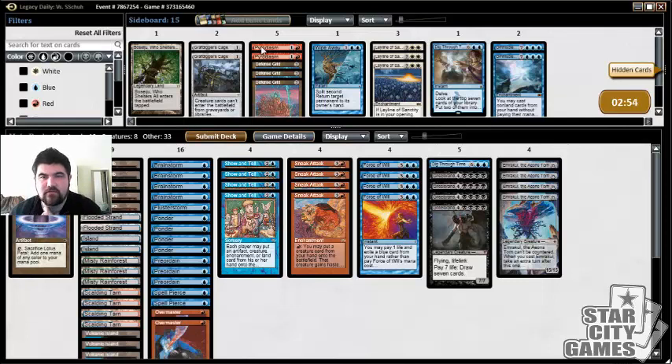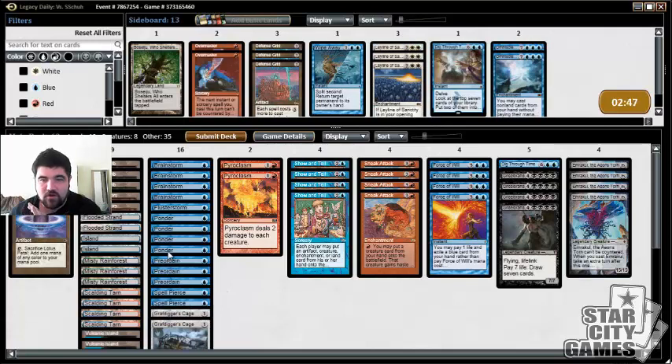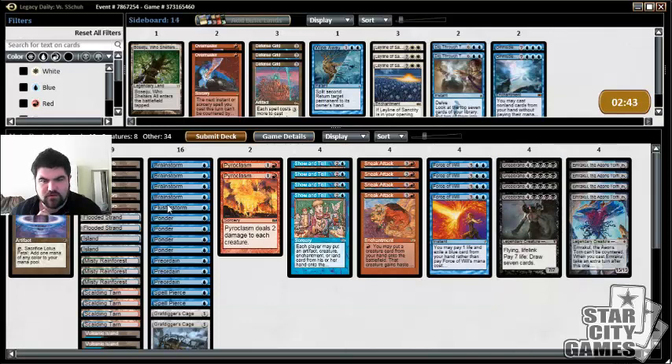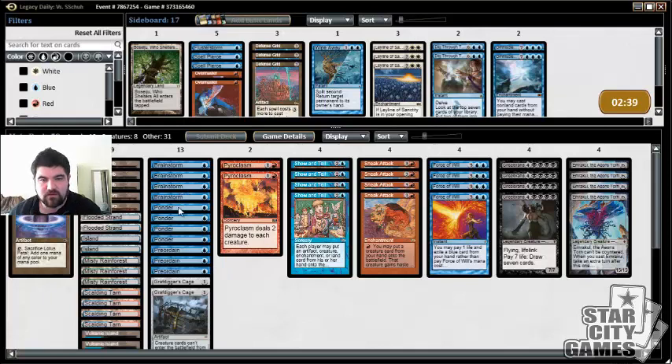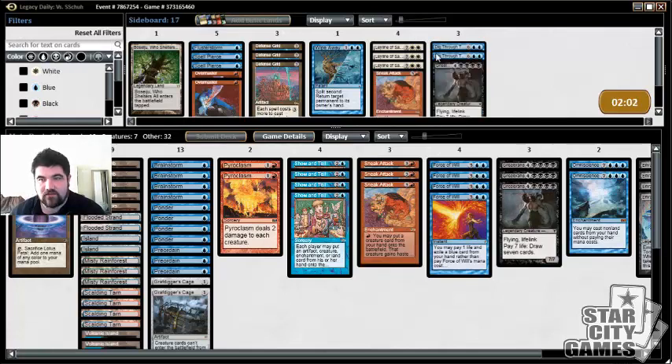Sideboarding against this deck has changed a little bit for me since I don't have as many Pyroclasm effects. The important cards are Grafdigger's Cage and Pyroclasms, and the cards that are completely unplayable are Dig Through Times, Overmaster, and all the counter magic. We're cutting all our soft counterspells and Dig Through Times, and bringing in just these four. With the two extra slots I've been bringing in Omniscience so I can sometimes have the nut draw: Show and Tell into Omniscience, then Griselbrand drawing into Emrakul — or vice versa. Another line is keeping your Dig Through Times since they're bringing in Thoughtseize and Cabal Therapy, and just taking out a Sneak Attack and bringing in those Dig Through Times.